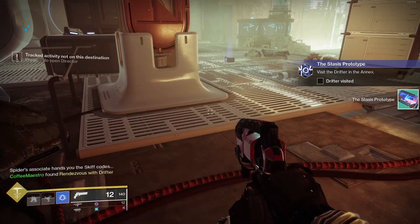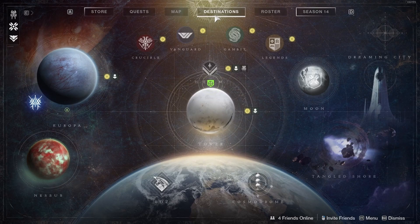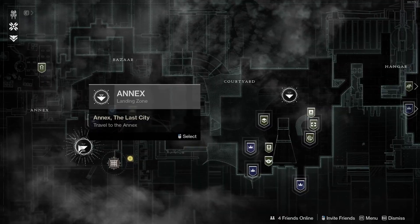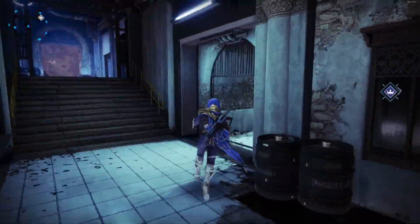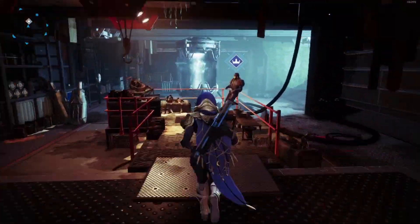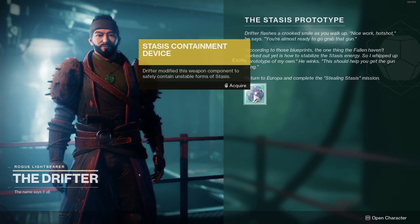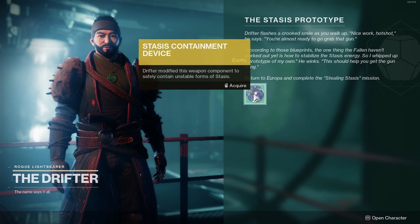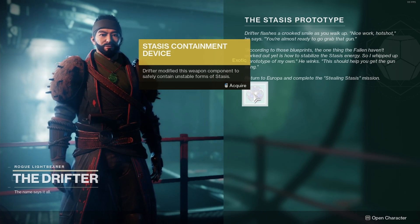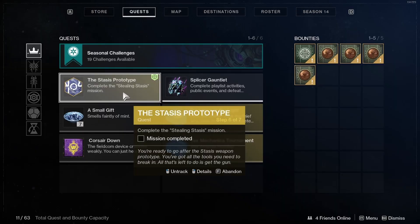Step five of the Stasis Prototype quest is visit the Drifter in the Annex. Go to destinations, go to the Tower, land in the Annex, and go talk to the Drifter. When you speak to the Drifter, the screen is going to pop up — The Stasis Prototype. There's going to be some text you can read if you want. The Drifter is going to give you the exotic Stasis Containment Device — 'Drifter modified this weapon component to safely contain unstable forms of Stasis.' Acquire it.